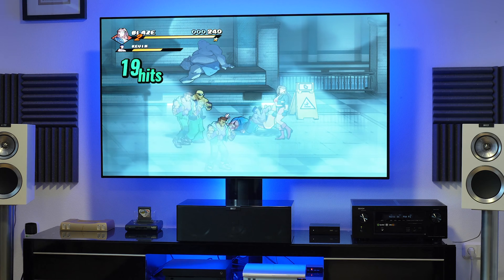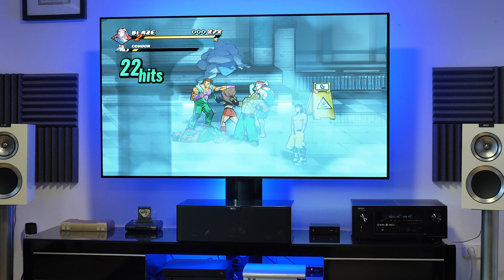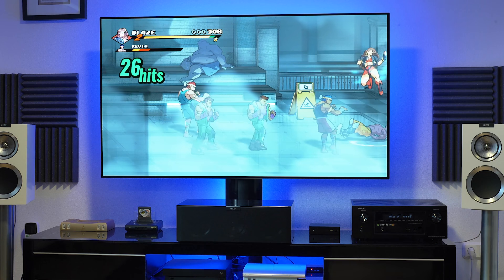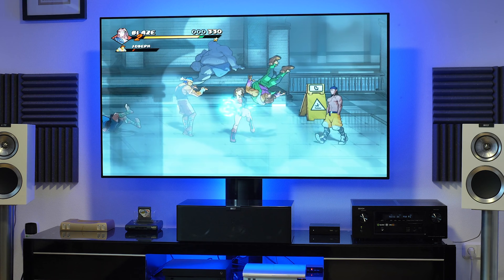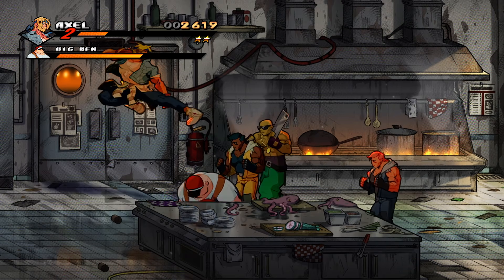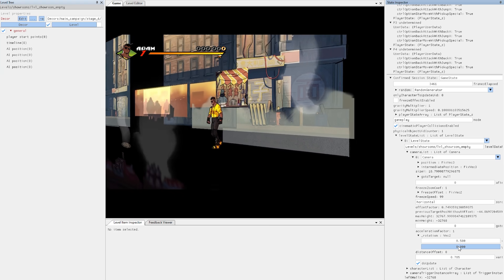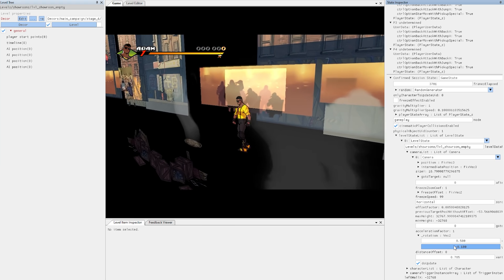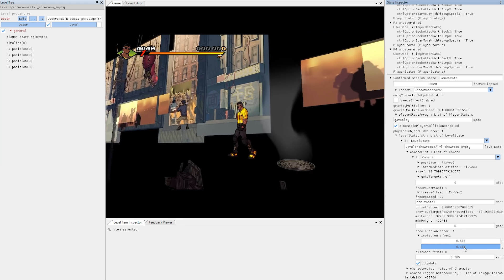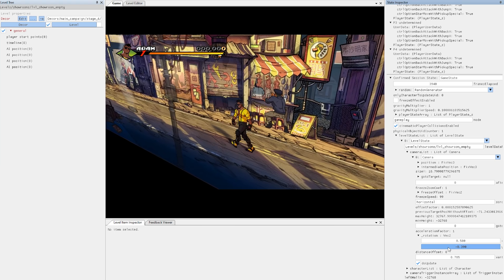By this point you're starting to get an idea of how everything was pieced together in terms of basic actions, enemy reactions, and movement — but what about the visual component of the stages? The beautiful 2D hand-animated backgrounds are built from large chunks of art data, carefully placed alongside different parallax layers that are all defined to move independently.